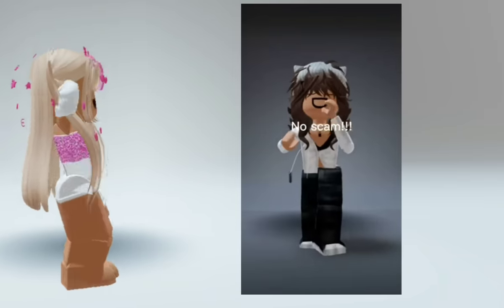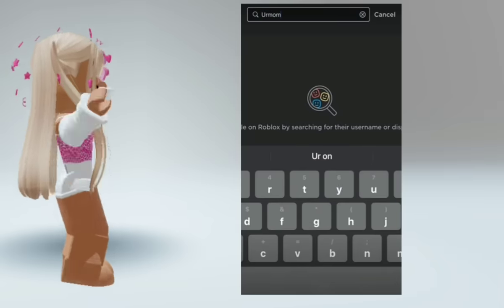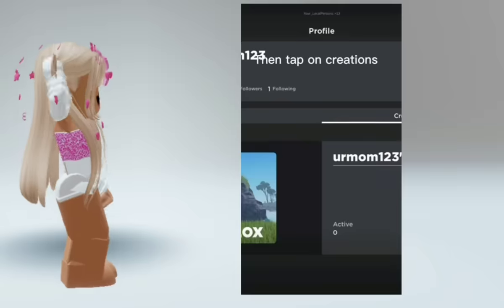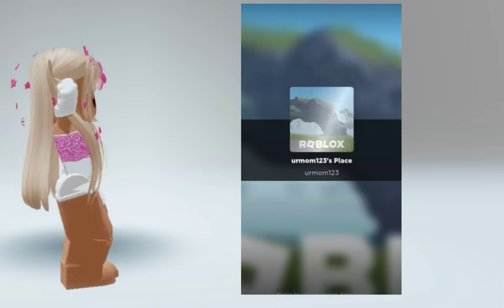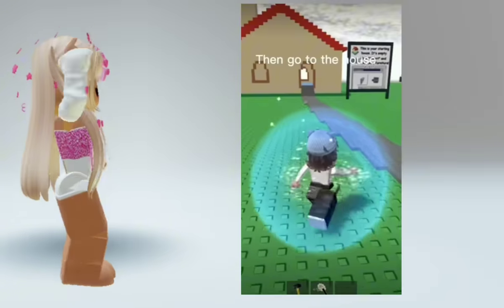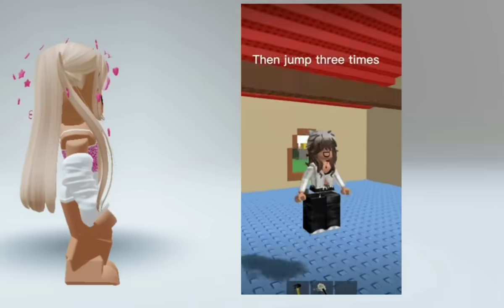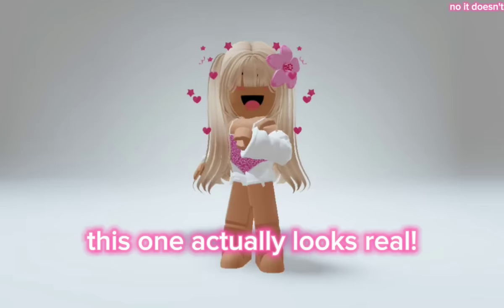How to get free robux, no scam. First, go to the user 'your mom 123,' then tap on the first one, view his profile, then tap on creations, then join his game. Then go to the house, then jump three times.